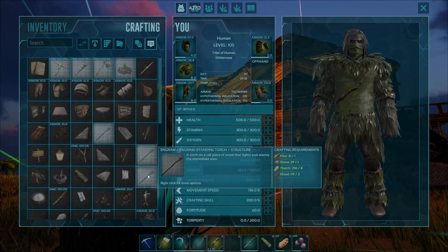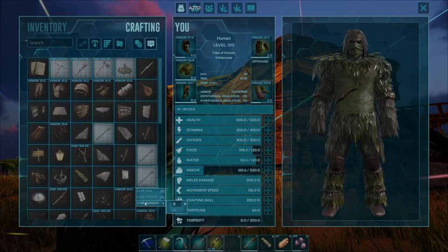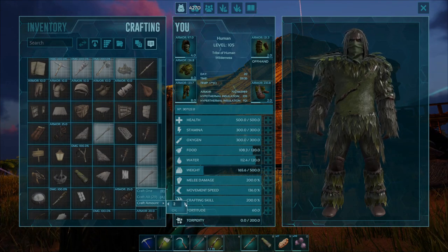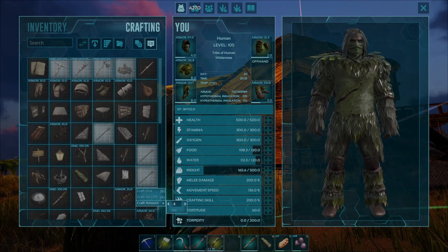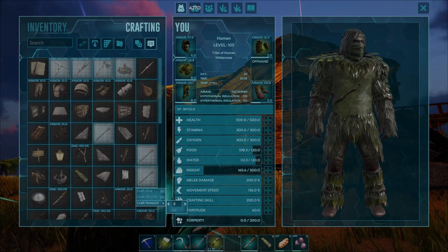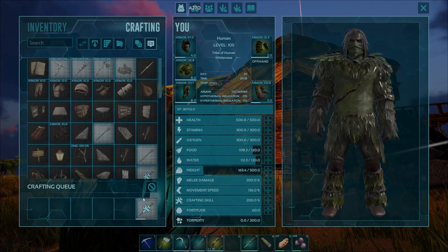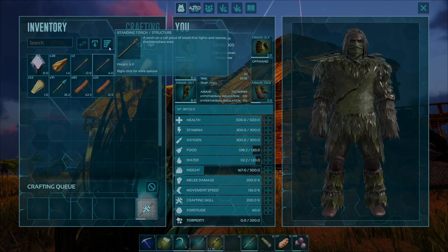To craft more than just one Standing Torch, hover over the engram and right click again. Come down to craft amount, and use the arrows to specify exactly how many you want to craft in your inventory. So say you wanted an extra three torches — go ahead and hit OK, and it will queue three in your inventory.